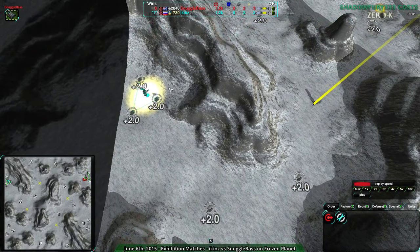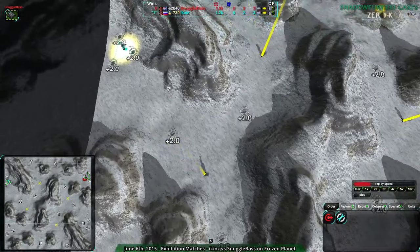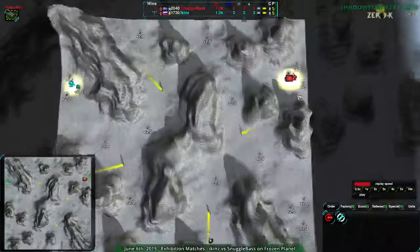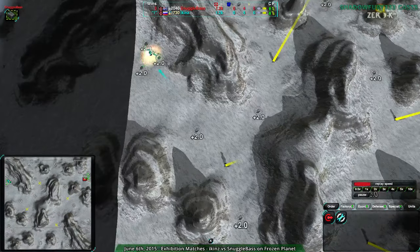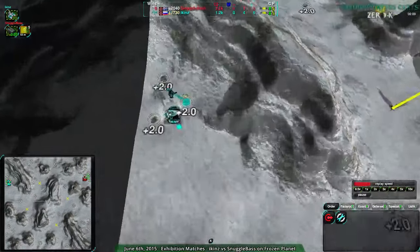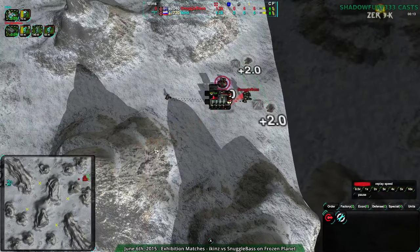Snuggle Bay is going for Cloakie. I'm not sure if Icons is going to go for Cloakie or Spider, or Shield maybe — but usually Cloakie or Spider on this map, because usually you go for the center hill, although that's because it's usually a cross start. Now, with a same-side start, that'll be interesting. Icons will probably take the southeast, and Snuggle Bay will probably take the southwest. We do see Shield, so Shield versus Cloakie on this map — a little unusual matchup, but yeah, that works.